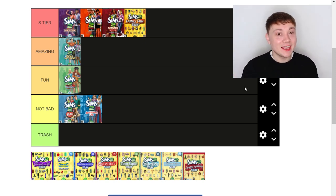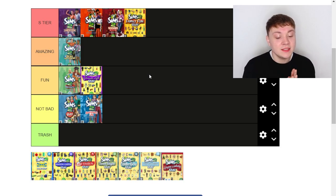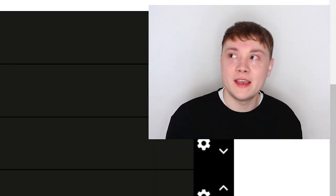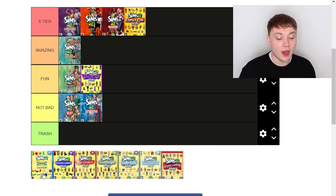Next up is The Sims 2 Glamour Stuff. I'm going to put this one in Fun. The Sims 2 stuff packs came with about 60 items each, which is so much more than The Sims 4 stuff packs. This pack was not like the Vintage Glamour Stuff in The Sims 4 — it was more modern, very pop-art-y with a lot of pop art items. I didn't really use it that much. Some of the build-buy items were okay but the CAS items weren't that great, and a lot of the furniture was a little bit random. So it goes in the Fun tier.